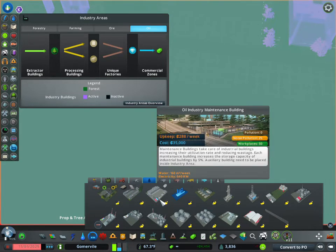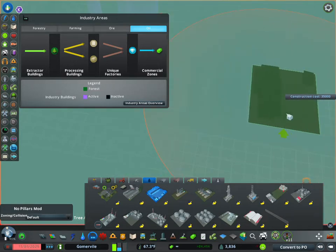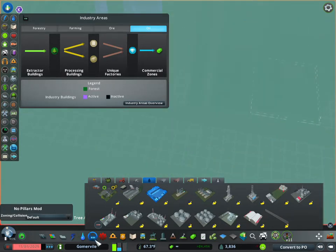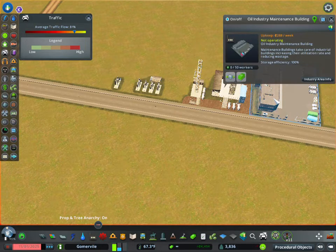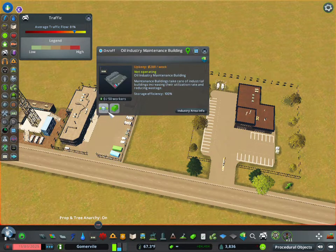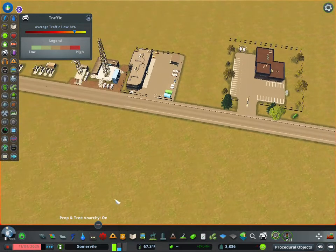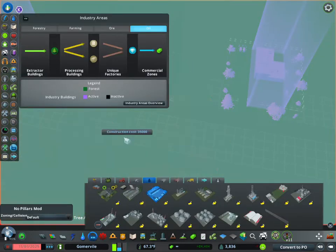Going back to the maintenance building — it works exactly the same as the other industries. You just place it down and it increases the efficiency of everything in your district as a whole. There is a maintenance cost, and it's not available from the very beginning so you do have to level up, but it does increase your overall profit.